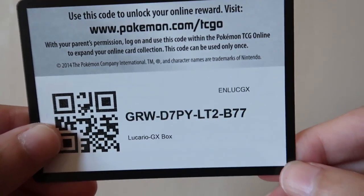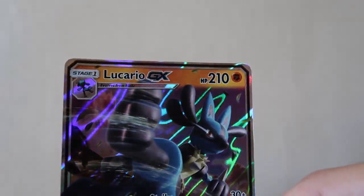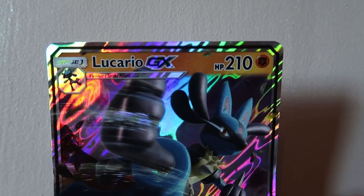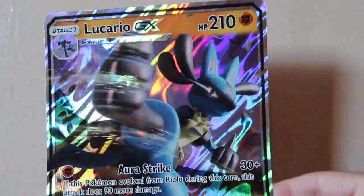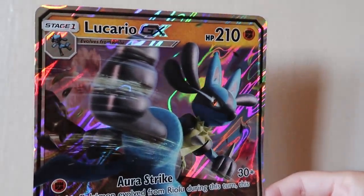Here is the code card, the Lucario GX card that came with the Lucario GX box, and the bigger version of this card. Unfortunately it is a little bent at the bottom, but hey, at the end of the day I am still grateful that I have it.